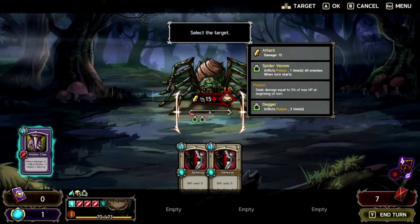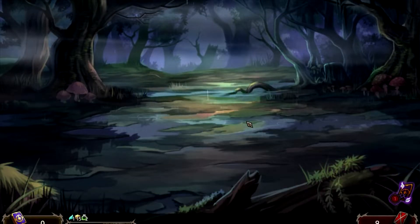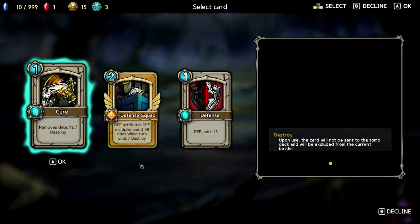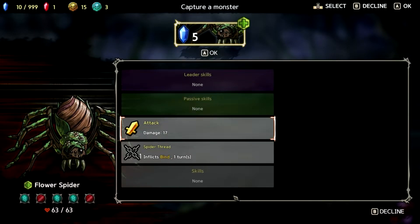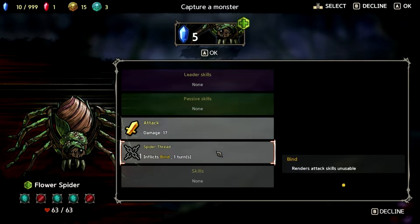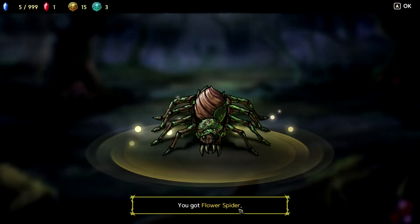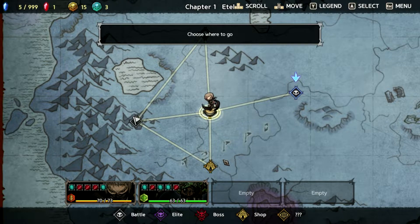I'll do Hidden Claw because it'll be enough to kill this thing. Alright. I guess we'll take Cure maybe. So — Capture a monster: Flower Spider. These symbols mean something, I'm not sure exactly what. So I got a Flower Spider, and now I have a flower spider fighting with me. It looks like it's a healer, so that's cool I guess.